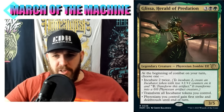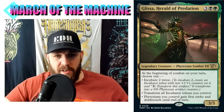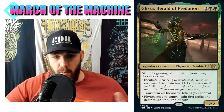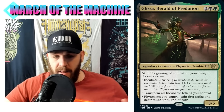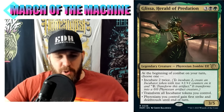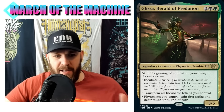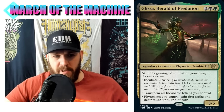Moving on to another new Glissa - we just got a Glissa and now we're getting another one. Herald of Predation: three black and a green, Phyrexian Zombie Elf, 3/5. At the beginning of combat on your turn, choose one. I like the beginning-of-combat trigger because we get it immediately when we cast our commander on our first main phase. It's modal, and I love modal effects - the last Glissa also had that. To incubate two, create an incubator token with two +1/+1 counters on it that transforms into a Phyrexian artifact creature.